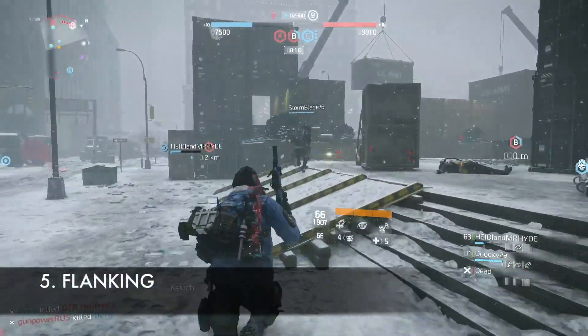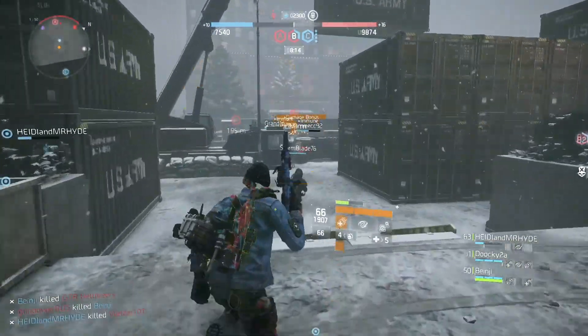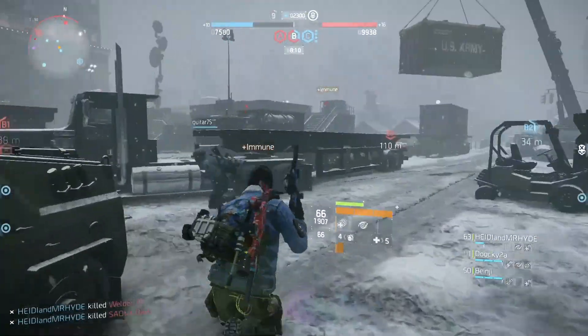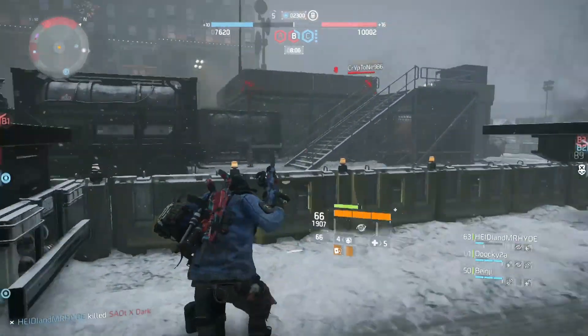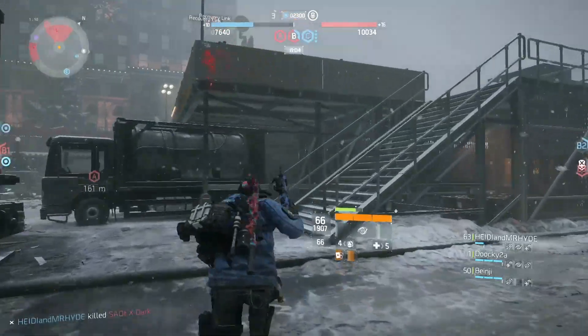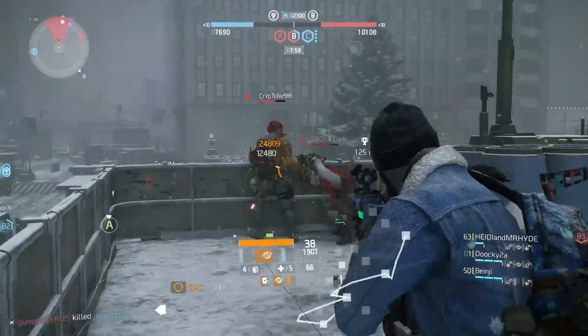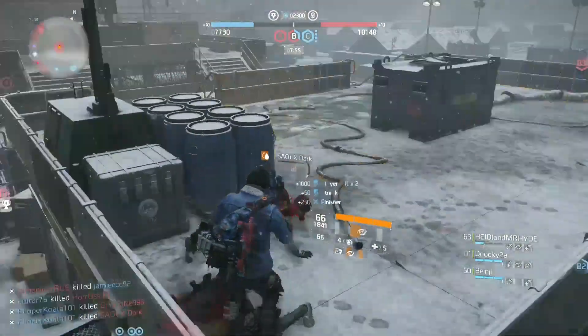Next I would like to talk about flanking. Occasionally you will see snipers hiding somewhere and shooting you from a distance. Sometimes you are running around doing your stuff and bang, you're on the floor. As much as I appreciate build diversity in Division, snipers are extremely annoying breaking the tempo of the game. Mostly their builds involve 9000 firearms — they are glass cannons, but absolutely squishy. So flanking them is the best way to get rid of them.